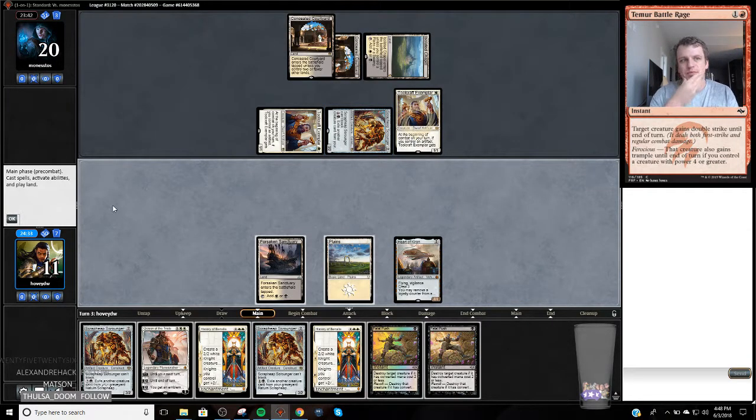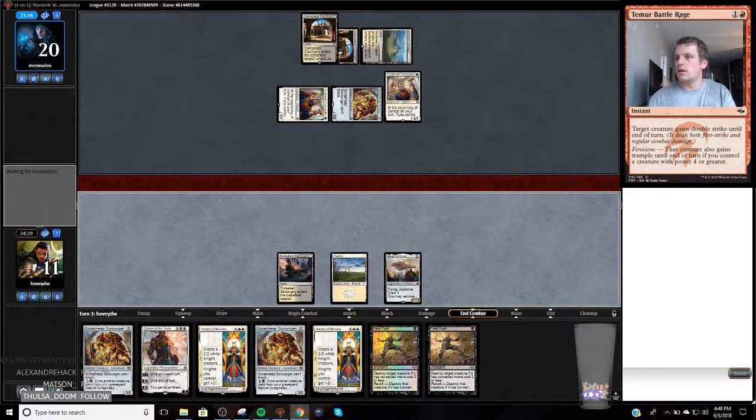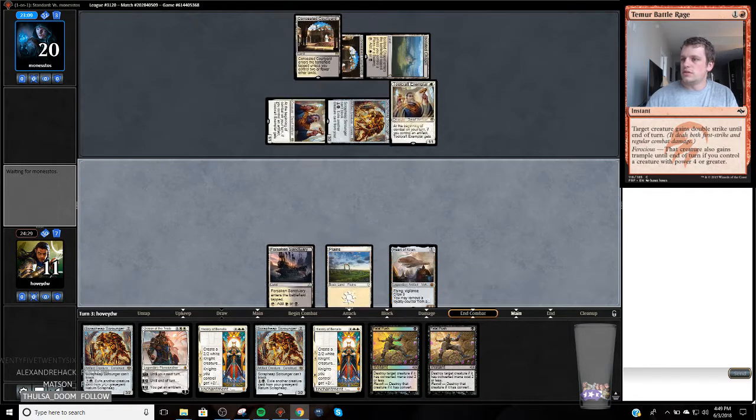We might get to the point where I have to push this Scrappy Scrounger in order to not take a million damage. If I play my own Scrounger and they have Fatal Push, the game's just over. I think I'm gonna wait and push this Scrappy Scrounger before these things trigger. The very unfortunate thing is this is probably the third straight game we've had stuck on two mana. If we scrub out here, we'll go back and add another land to the deck.